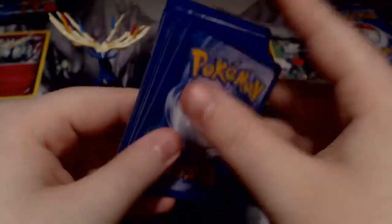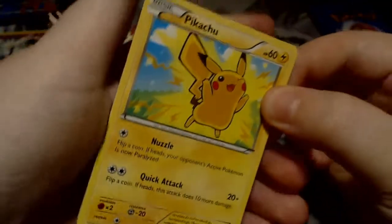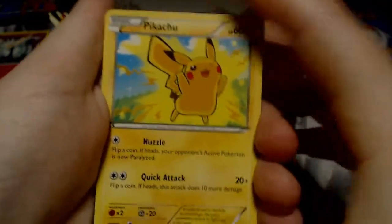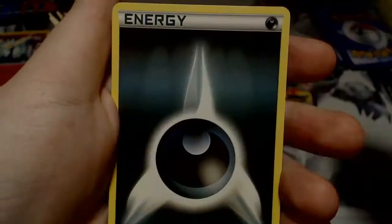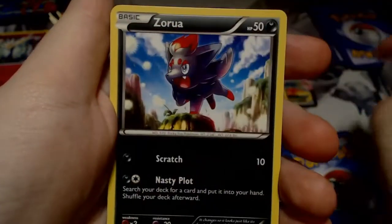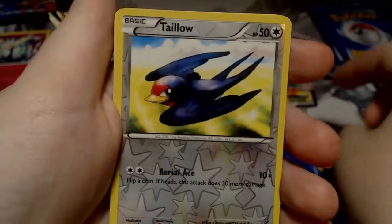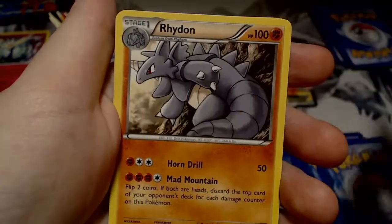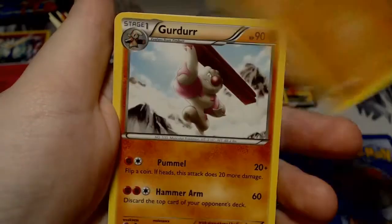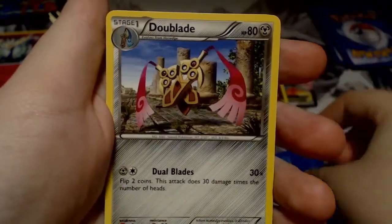Code. So, Pikachu, Darkness Energy, Weedle, Zorua, Vanipede, Reverse Talos, Rhydon Rare, Girder, Team Flare Grunt, and Dooblade.